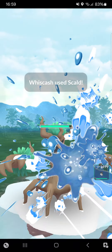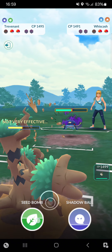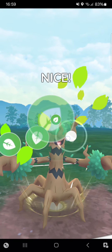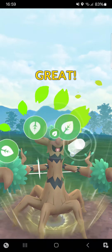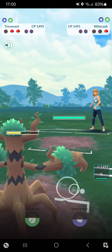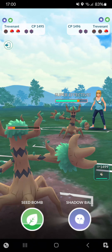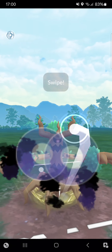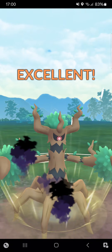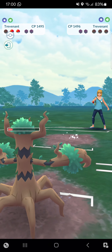Going for a little overfarm then making it to a Seed Bomb. Waiting to see their back Pokémon — it's their own Trevenant! I can make it to Shadow Ball first, going for Shadow Ball and KOing the opponent. Two wins into one loss going into the fourth match.